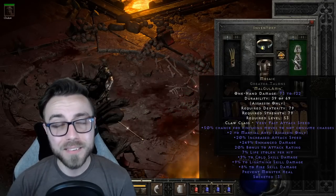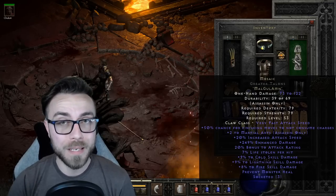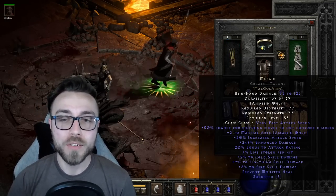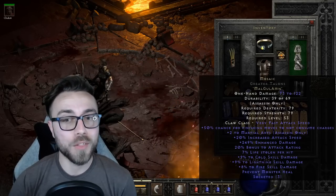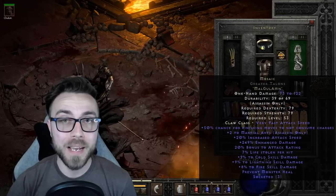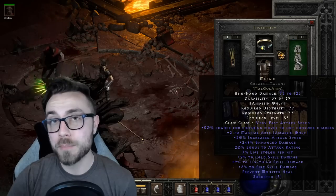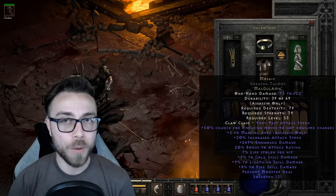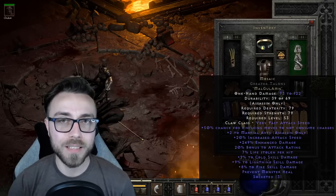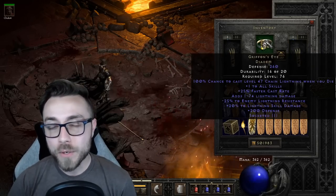For the gear we're using dual Mosaic. I don't have any plus skills in the form of staff mods on these yet and it was still shredding - also the rolls were pretty bad. The roll on the Mosaic isn't super important, the plus skills aren't super important, but for people looking to min-max you'd want plus three to Phoenix Strike, plus three to Claws of Thunder, and then either plus three to Weapon Block for survivability or other utility skills.